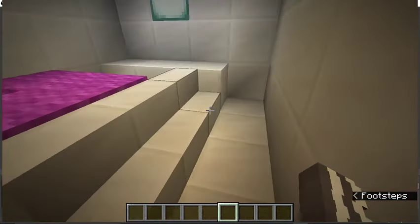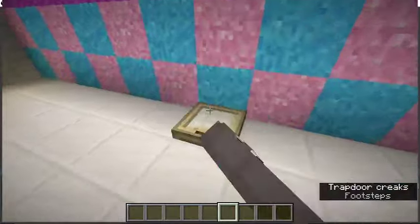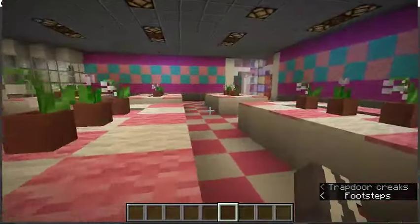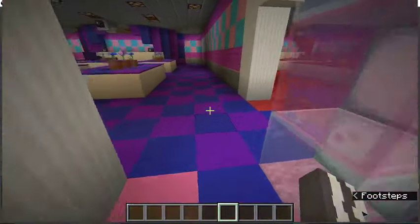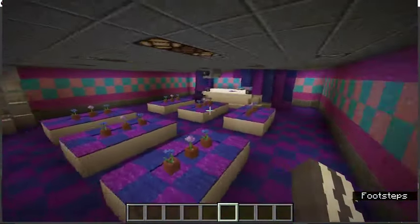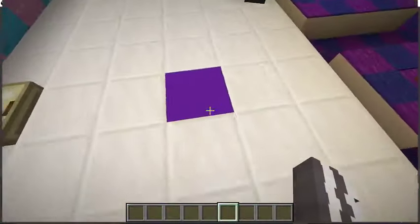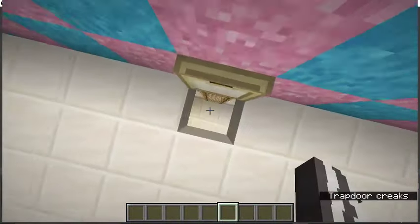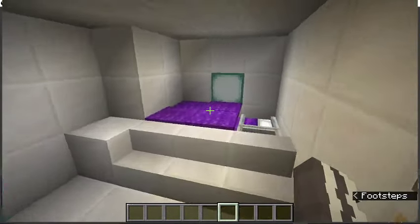Down here is the room, but since nobody claimed the characters yet, we just kind of have their beds and no other decorations. If I sound tired, it's just because I only got like three hours of sleep. Here's the Ballora Gallery — it's kind of the same as the Funtime Auditorium. Then here's the Ballora spot and Ballora's room.